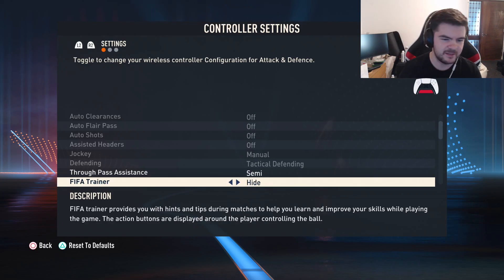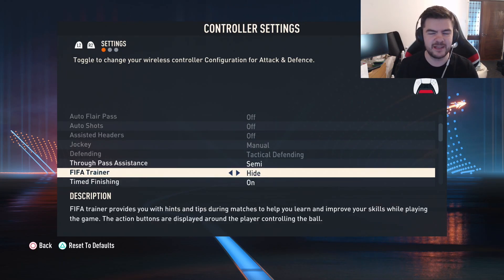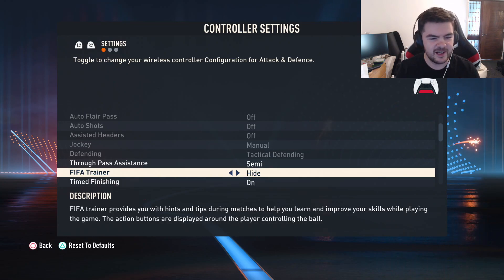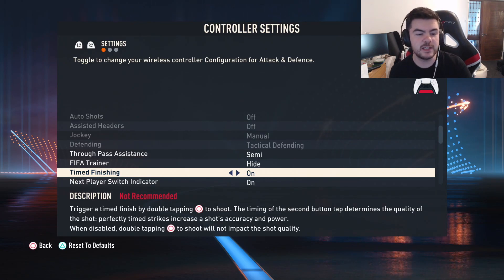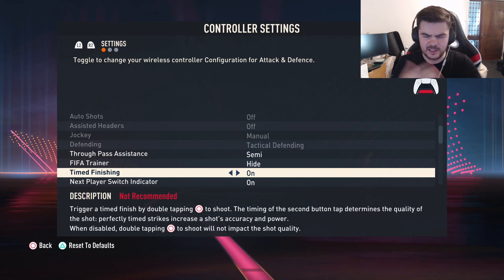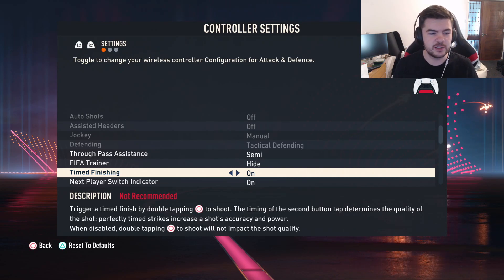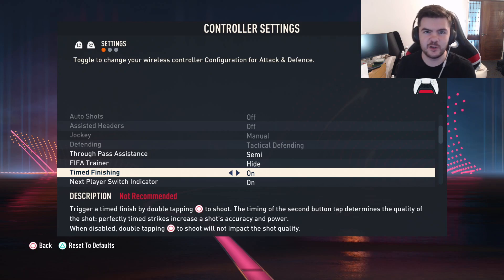You don't want anything on manual — that's for real pros. Nothing on manual. Timed finishing I have on because I like to time shots a lot. It is worth turning off if you don't use it, because if the ball is loose in the area and you want to spam shoot for a tap-in, timed finishing will automatically make it a red shot. So if you don't use it, turn it off.